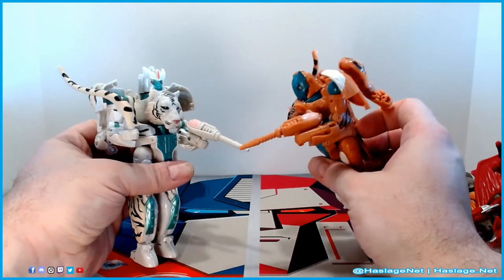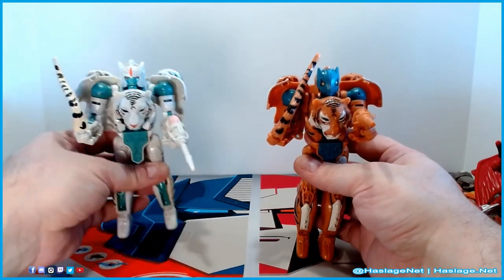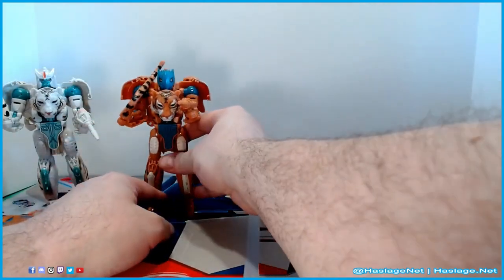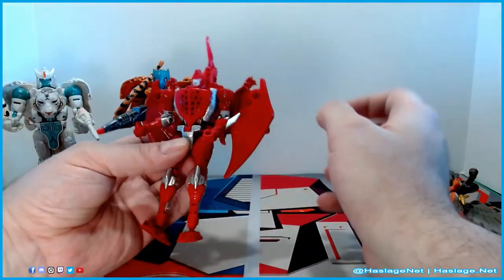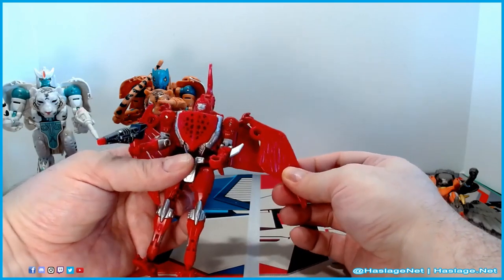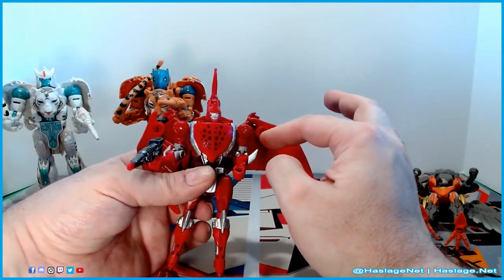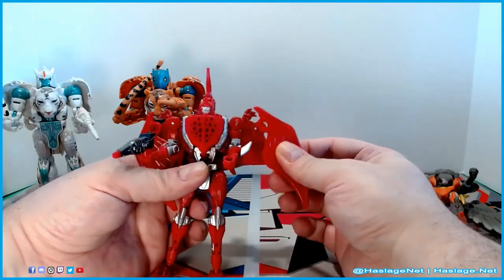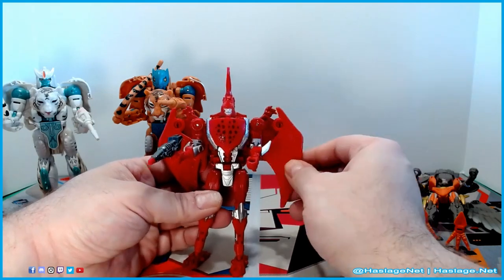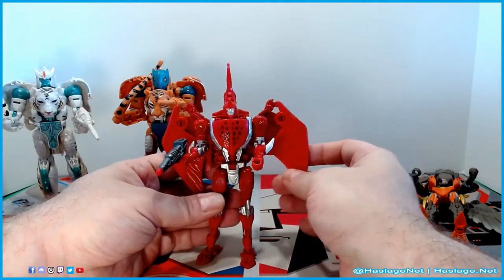I have videos for Airazor and Tigatron so you can check those out for more detail. These guys stand okay because they have little kickstands. But then with Pterosaur, the wing comes right off — there's nothing holding it in. The other wing is perfectly fine. Looking at it, the lip on the joint isn't protruding enough to keep the wing in. My thought was maybe cut a piece of wire to fill the gap and use Larkin's stuff to seal it, while still letting the wing move.